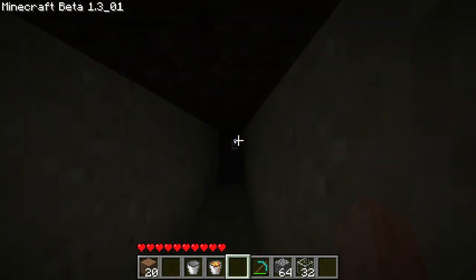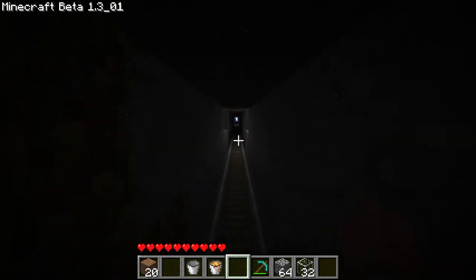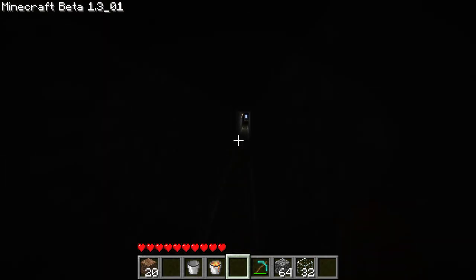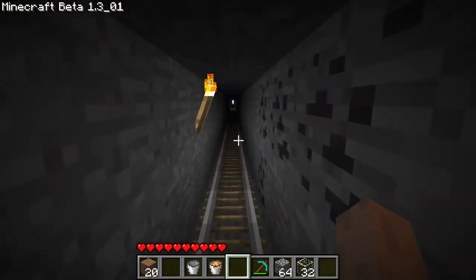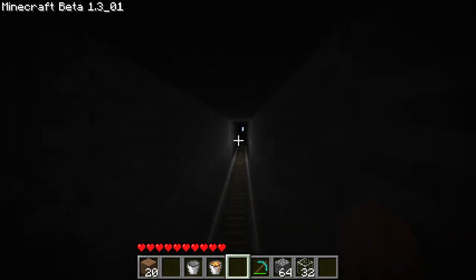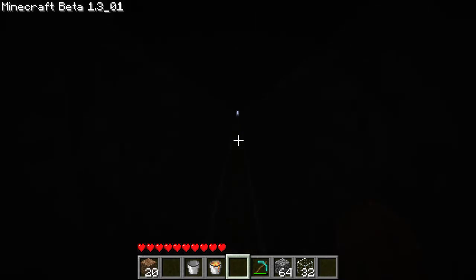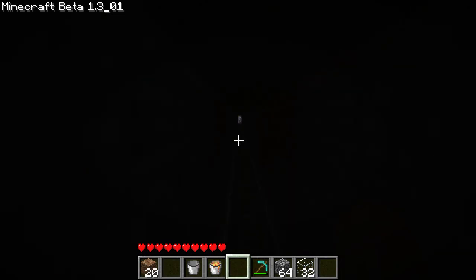We've got some offshoot tunnels, and a lot of sand for being underground — it's kind of strange. There is one other world I played on but didn't play seriously. I basically found a lava pool or something and burned down an entire forest. But the way fire worked back then, it left a whole lot of floating, burning logs, and it was really laggy, so I quit that world. I might have it lying around somewhere, but not showing it today.